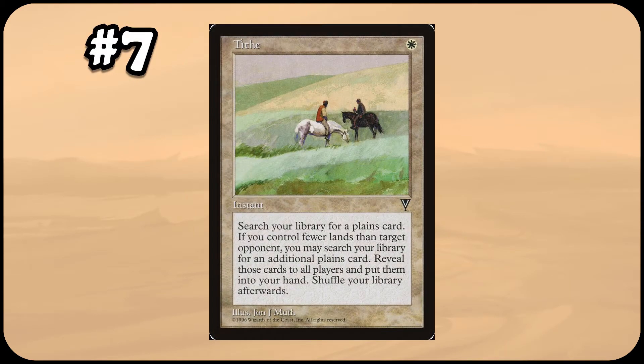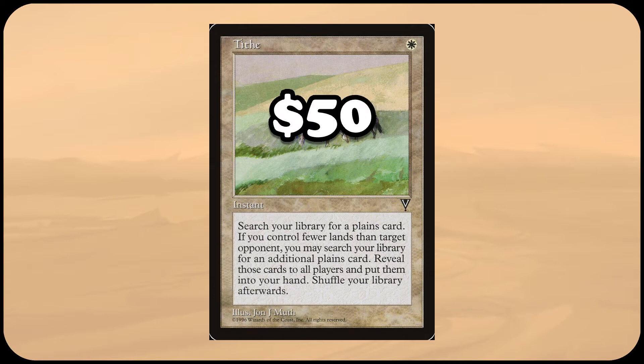Next up is an older card, Tithe — a 1 mana instant which lets you find a Plains in your library and put it into your hand. If an opponent controls more lands than you, you can search up an additional Plains. While not mana acceleration, this spell will almost always let you two-for-one, by putting two cards into hand at the cost of one. Printed in 1997 with Visions, the only other copy was printed with the 1998 World Champ deck and isn't legal, so to get a real copy would cost you around $50. This spell isn't breaking any formats, and would be great in white EDH decks if it weren't so hard to find.